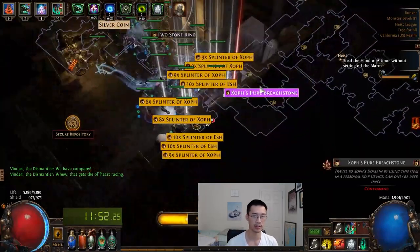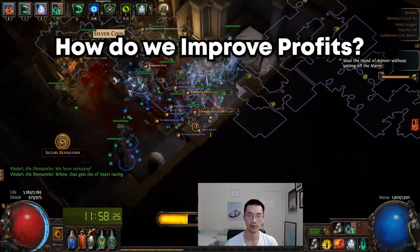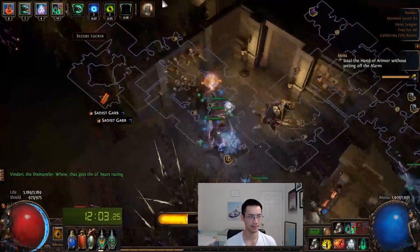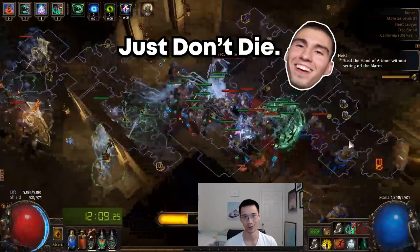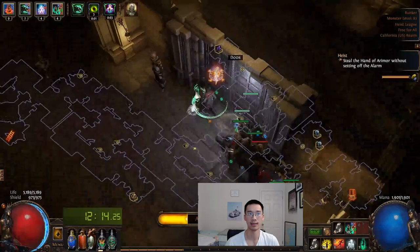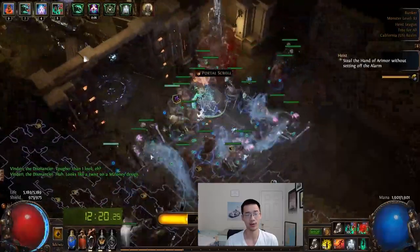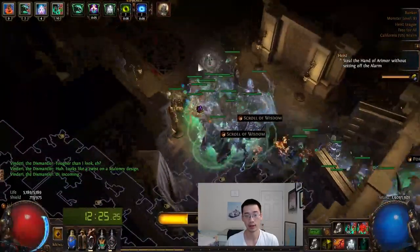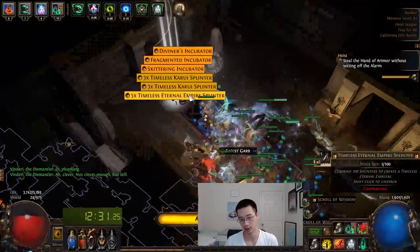Something you guys may want to know is how you could improve upon this strategy of farming heist contracts. The first point I wanted to touch on — and it's quite obvious — is simply don't die in your contracts. As funny as that may sound, heist is kind of an all-or-nothing play style mechanic where if you die you essentially lose everything you've gained within that run. Dying actually significantly affects your profits and rates of currency gain, as it had affected mine in these 100 max level heist contract runs.